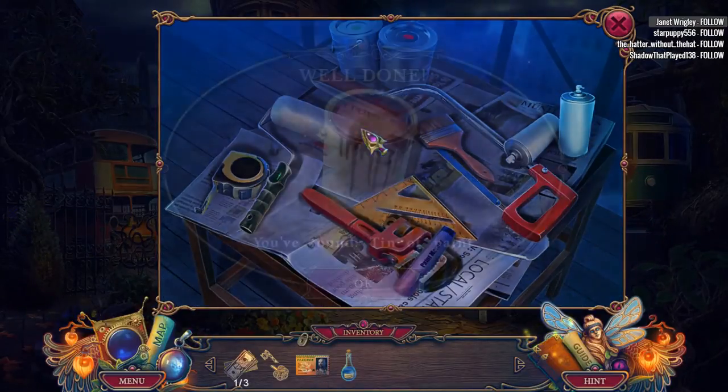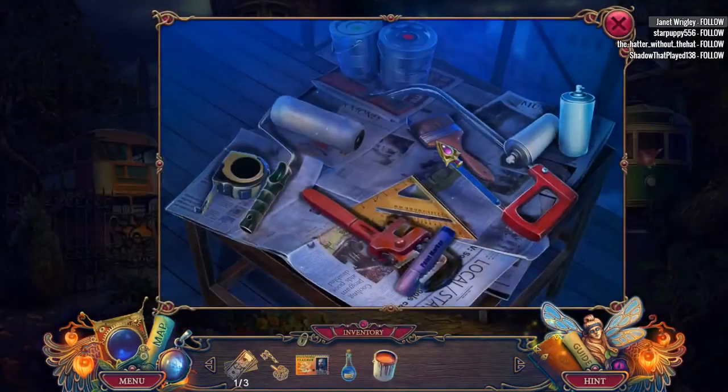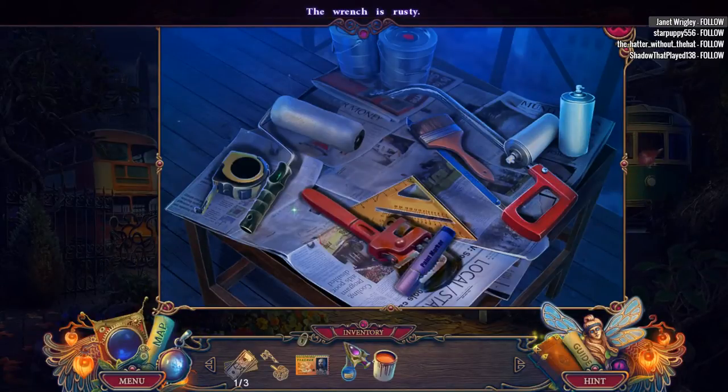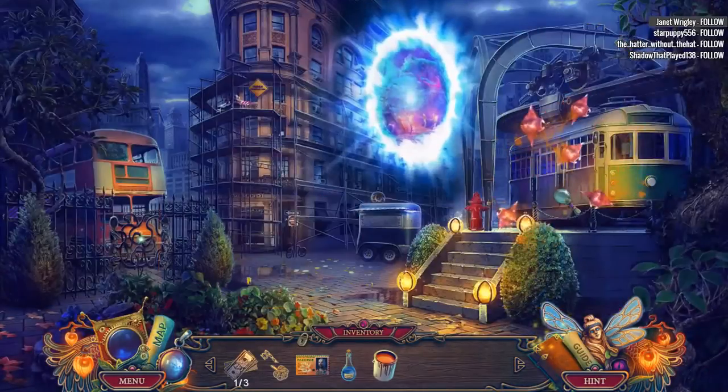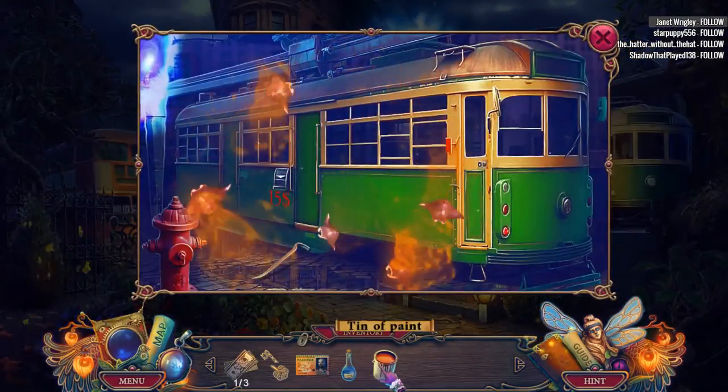What else we got here? We got a tin of paint. A lot of different painting tools here. Their wrench is rusty — oh, silly rust. Flying stingrays, exactly. All right, let's get out of here then. These guys don't like water. What about paint?